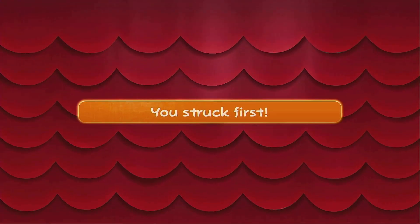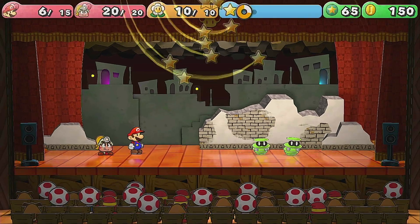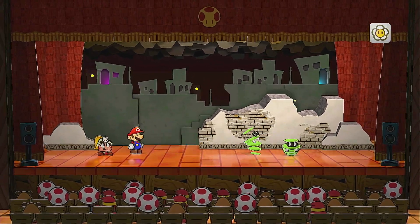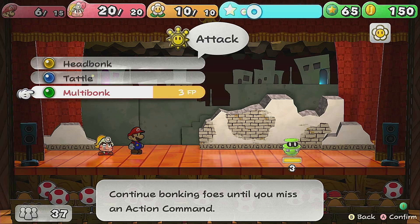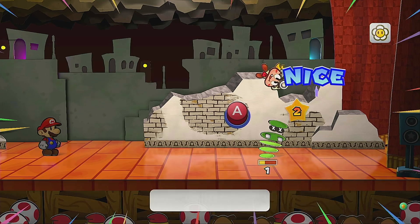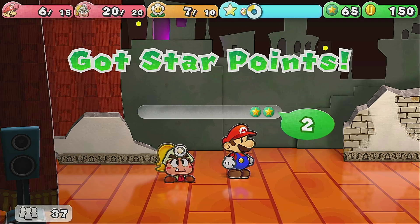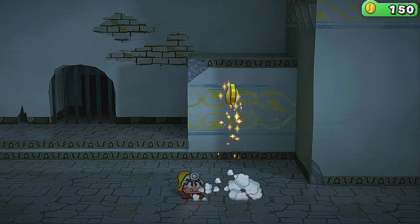Let's try out the multi-bonk move in a real fight. It costs Flower Power and works like multi-jump — continue bonking until you miss the action command. This is perfect for generating star power. We defeat the enemy and get three star points.